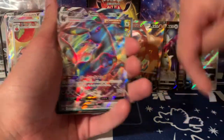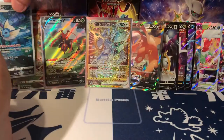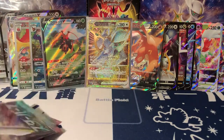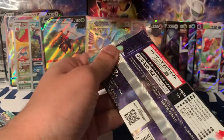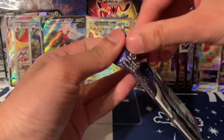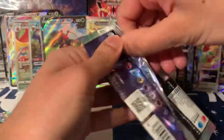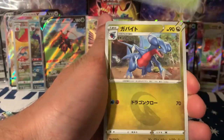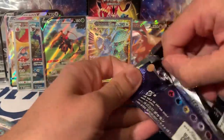Duskull, Burmy, Prinplup, Staraptor, and a Double Acceleration Energy. Back to Climax — give us that nice hit. After all that we only got the first hit in the very first pack. It's a Cricketune again — already pulled it. How many duplicates have we had? It's been crazy. Umbreon VMAX — I'm an Umbreon fan, you can see Umbreon literally right there. Pretty nice. And a Vaporeon, very nice. Character cards — Flapple, and the Vaporeon with Gary in it. Can't go wrong.